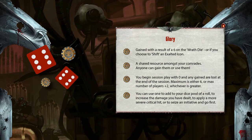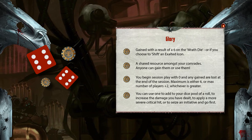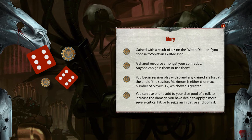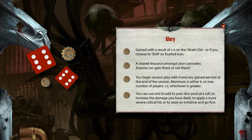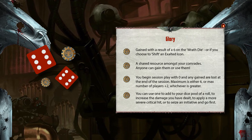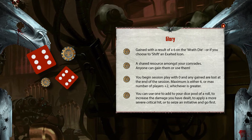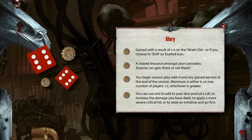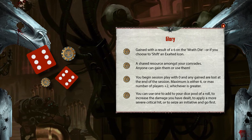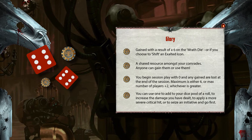Glory is the result of gaining a 6 on your wrath die, and the accumulative amount of these glory points is shared amongst your comrades as a group resource. At the start of each session, your team will begin with no glory points at all, and this will grow as you adventure along and roll well on your wrath die. The maximum glory you can have in the group is either 6, or the number of players in your group plus 2, whichever works out to be the greater. Gaining glory happens in two ways: either you roll a 6 on the wrath die, or you shift during a test. Shifting will be covered a little later.